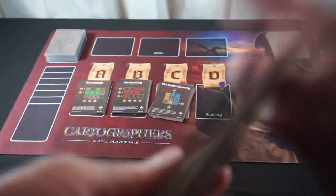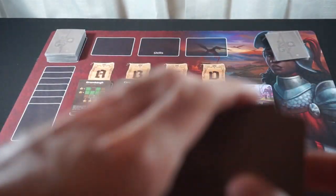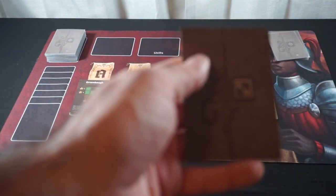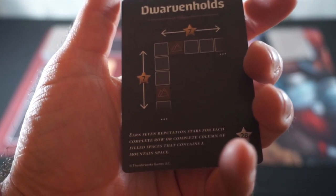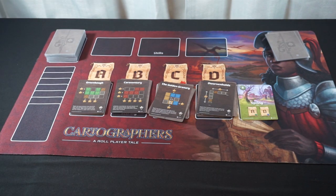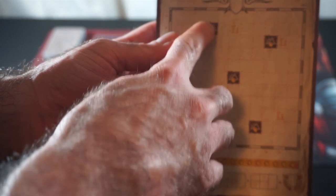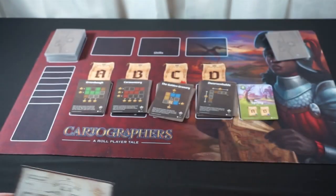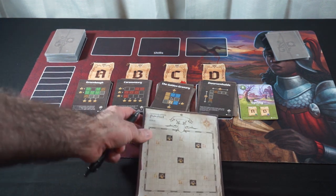Objective D is usually about something to do with the board. We give these a shuffle and a cut. Dwarven Holds earns seven reputation stars for each complete row or complete column of filled spaces that contains a mountain space. So we want to be doing something with the mountains. Dwarven Holds basically wants the row and column around each mountain space to be completely filled. No guarantee we'll get to that, but I think everything's set for this game.